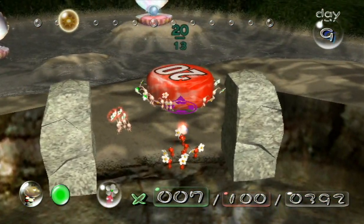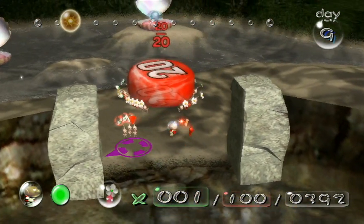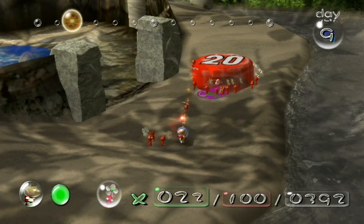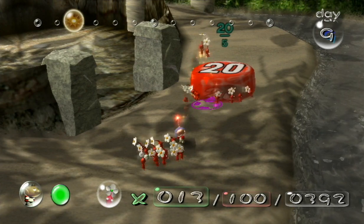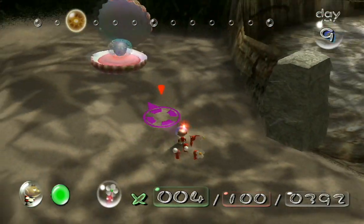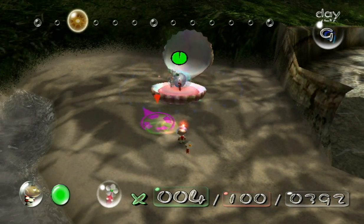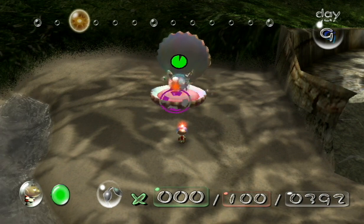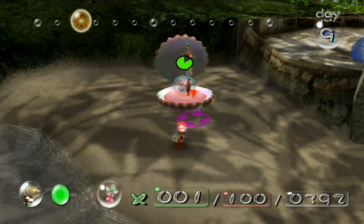There are 13 Pikmin trying to lift this thing. I didn't want to accidentally do that - it happened anyway, of course. There's 20 - what I was trying to do is: the pearly clam clamp over here can be taken down by red Pikmin. And remember, we need three Pikmin to be able to carry this thing.